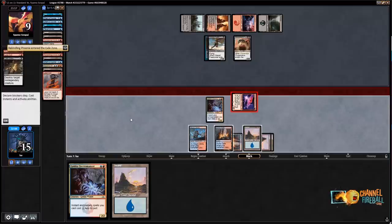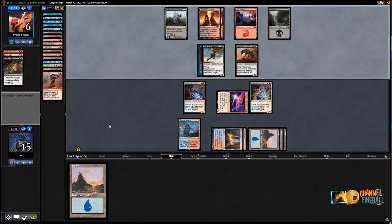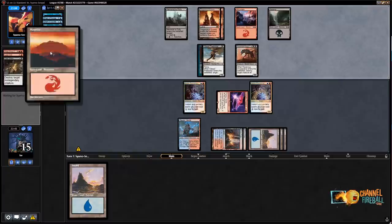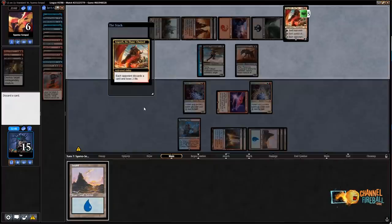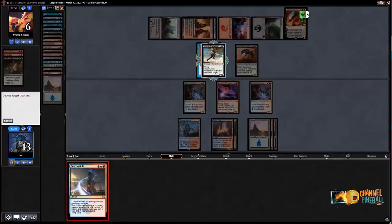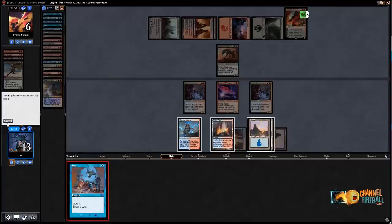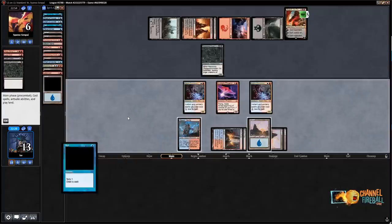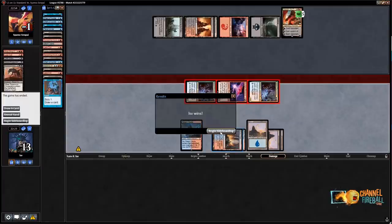You also want to keep a land in hand for Chart and Tormenting Voice. They Angrath, the Flame-Chained — discard my Island, sure. Another Phoenix would be a good draw. Beacon Bolt is nice — this actually lets me kill my opponent. Beacon Bolt the Freebooter, then Beacon Bolt the Chupacabra discarding the Opt, and attack for seven. Red-Black midrange — I'm happy to play against that. Ral sounds good against them, Treasure Map too.